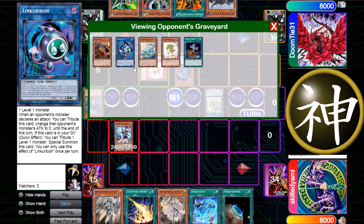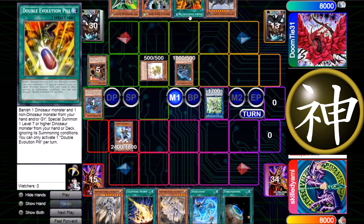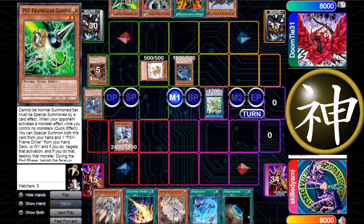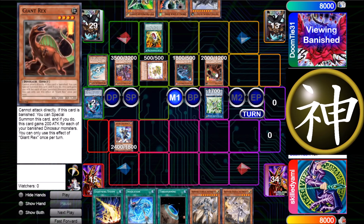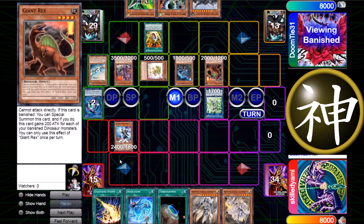He decides to link away Giant Rex and Lin Coribo, which is good because he can get Giant Rex back with the Double Evolution Pill and just go for Lambda and UCT — there's Gamma in his hand so Lambda is the right play. Then he banishes two and goes for UCT, special summons Giant Rex, and I decide to chain on the summon of Giant Rex the Fleur-de-Lis. If he brings out Dolkka he can negate Fleur-de-Lis, but Fleur-de-Lis can easily run over Dolkka.